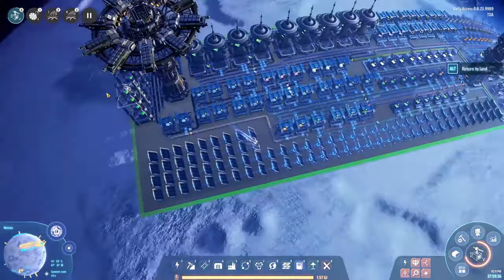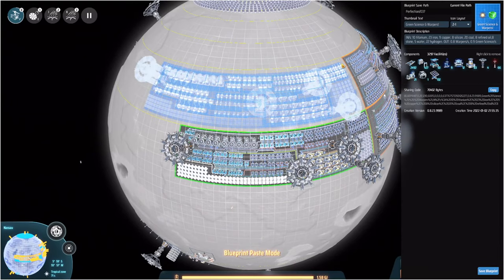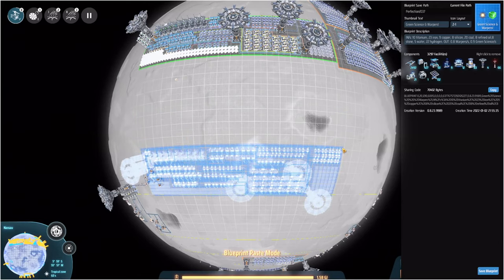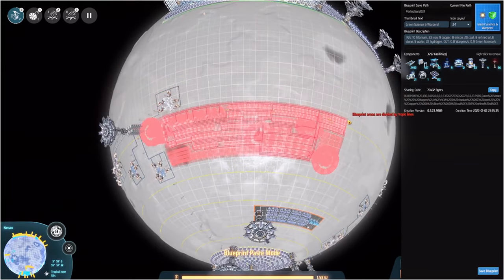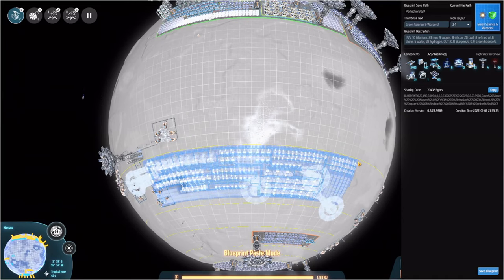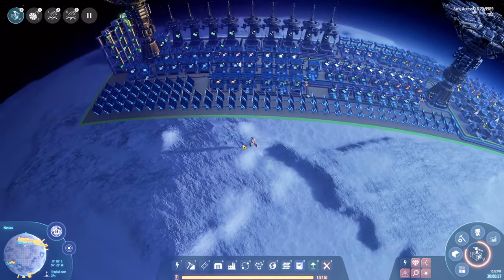You might want to speed this up, and this is the thing I wanted to show you. I made this build in such a way that you can actually fit it in the second tier as well, and you should also be able to fit it four times below each other. So you can actually use one, two, three, four, five, six copies in one area of your planet — it will take about a quarter of your planet. You could actually be producing six green science per second just by placing this build six times, and as a bonus you also get some warpers.